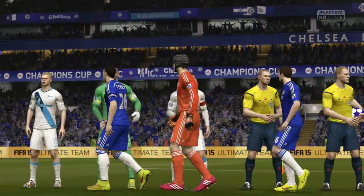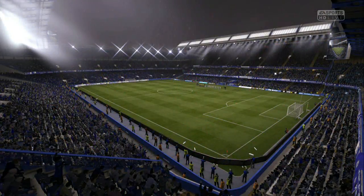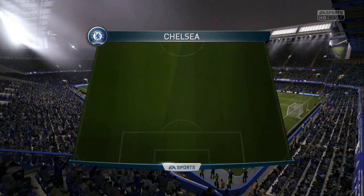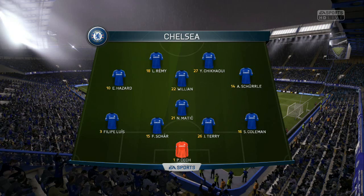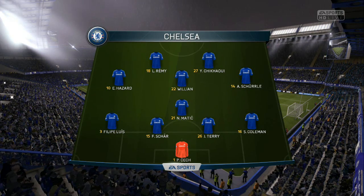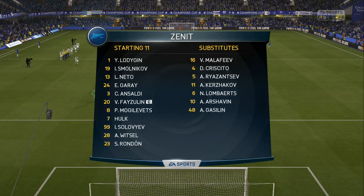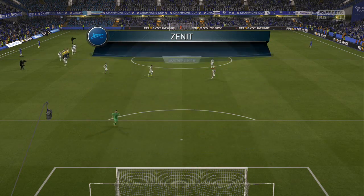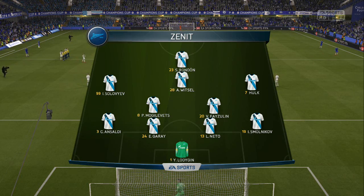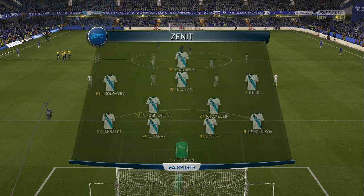For this first match against Zenit Petersburg in the last 16 of the Champions League, the second leg, we obviously won the first leg away. We've got Cech in goal, Conwell at right back, Terry, Cahill and Felipe Luiz at the back, Matic in CDM on his own, Willian, Hazard and Scherler in the attacking midfield roles, Remy and Ciccaoie up front paired up together. In terms of Zenit, their key players include Rondon, Witzel, and Gara.